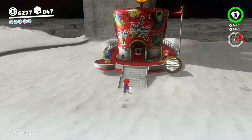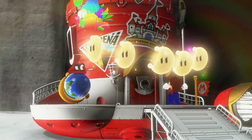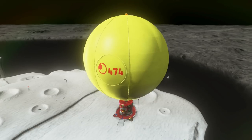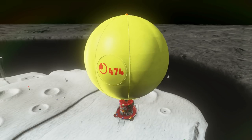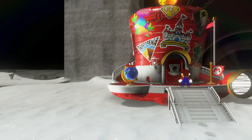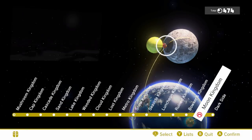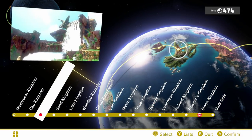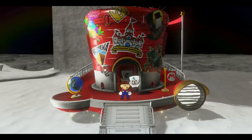Hello everyone and welcome back to the walkthrough. I decided instead of following the moon I should probably follow Peach, because it's kind of progressive. So we'll go world to world wherever she goes and finish off whatever as we go. Next up is Cascade Kingdom — skip, skip, skip, go, go, loading screen.